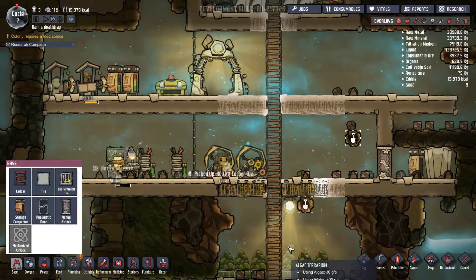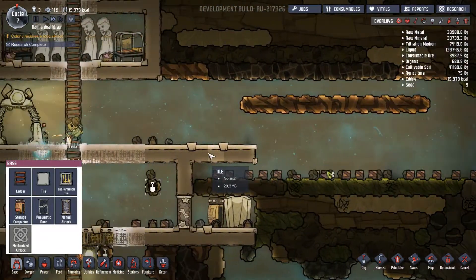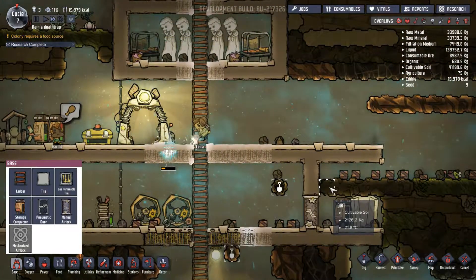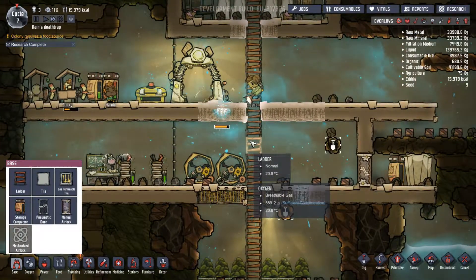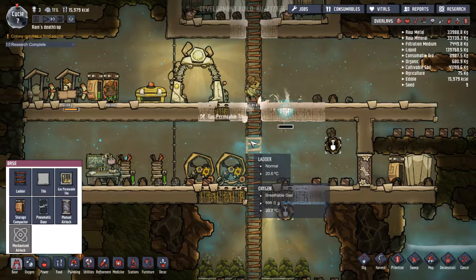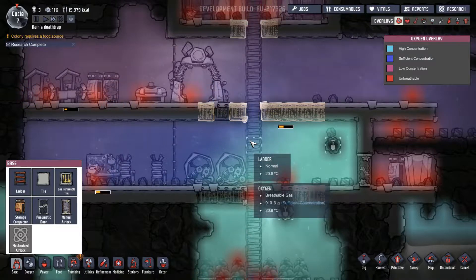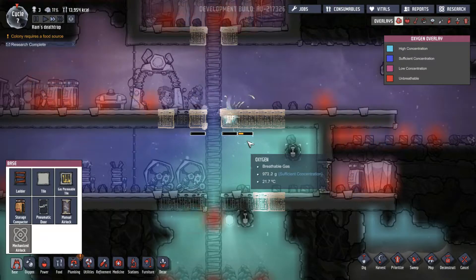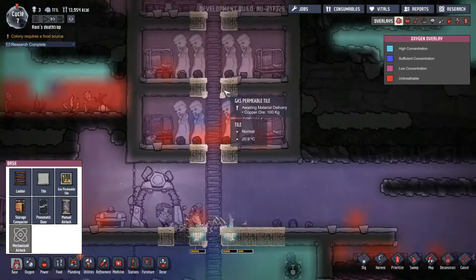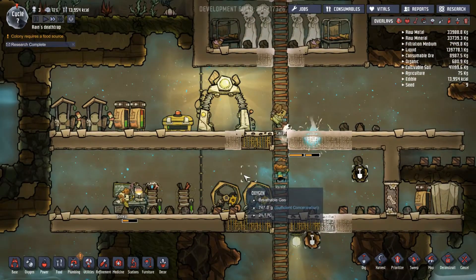We should have enough copper. We dug through all this. Let's see how our oxygen's looking — it's looking alright. It's definitely looking low up in this area, but I'll cross that in here in a minute.